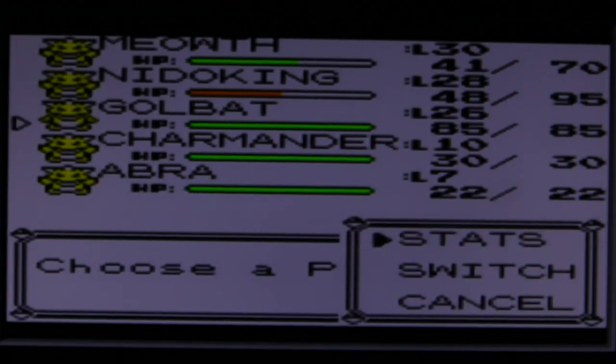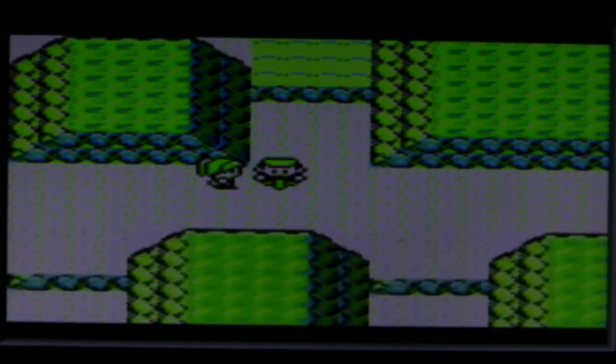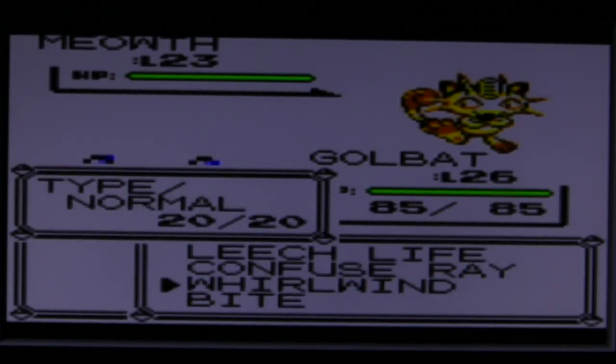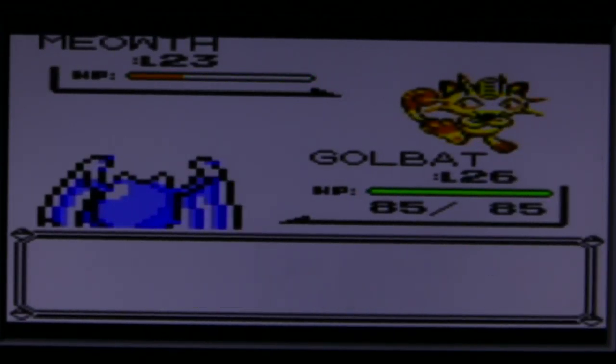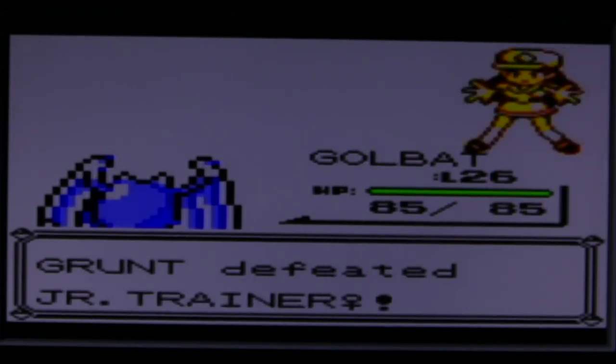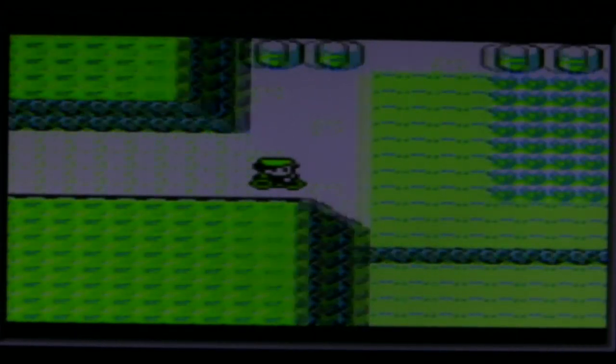Switching to Golbat to give Meowth and Nidoking a break. This might be the last trainer. Going with Meowth ironically, using Bite. Golbat needs to get his levels up. We might have one trainer left, and then we'll be entering the cave area.